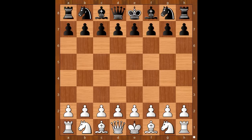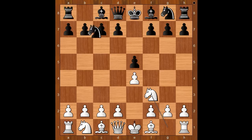Polish chess master Belsitzmann started with e4. Akiba Rubinstein played e5. Knight to f3. Knight to c6. Knight to c3. Black to move.